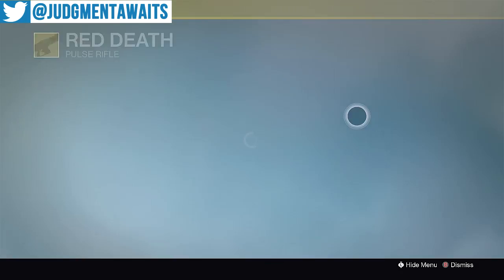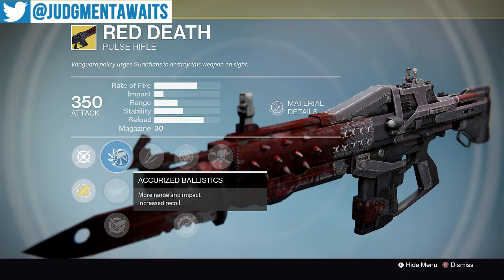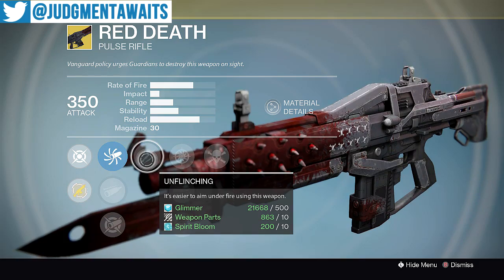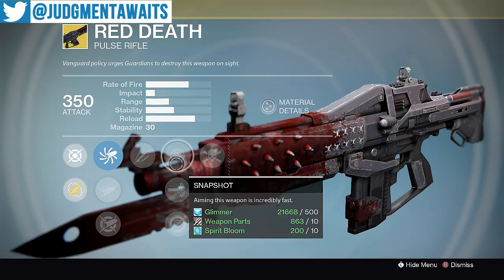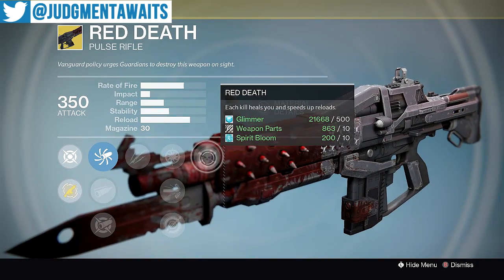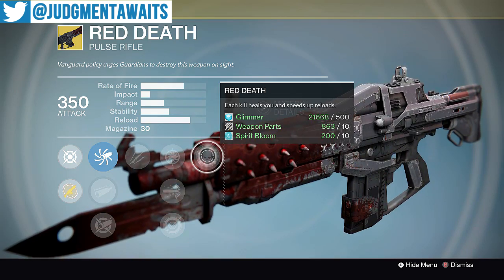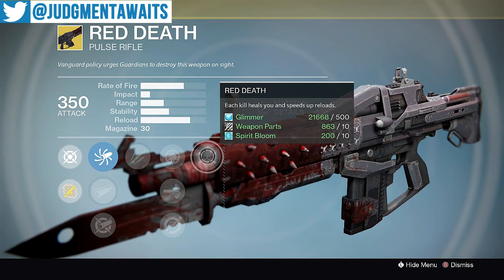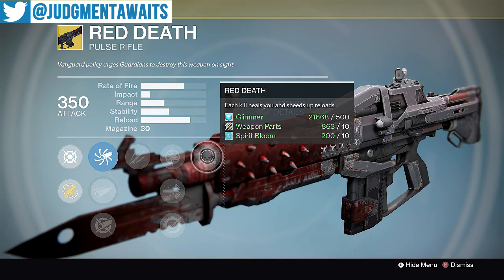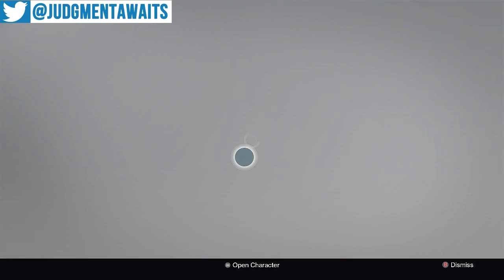Last here, we've got the Red Death. We've got kinetic damage, accurized ballistics, field choke, aggressive ballistics. We've got Unflinching — it's easier to aim under fire using this weapon. Snapshot, high caliber rounds, single point sling. And then the thing that people most like about this is Red Death: each kill heals you and speeds up reloads. This can come in handy in raids and in PvP — getting that health back with each kill really helps. I'd definitely pick this up if you don't have it. Red Death. Great weapon.